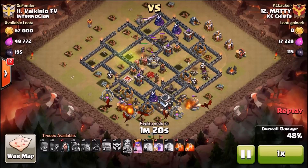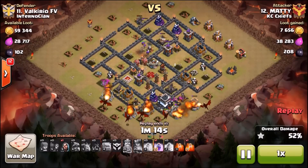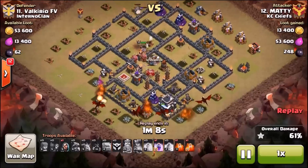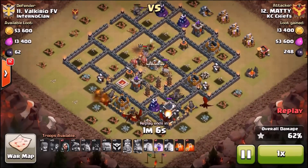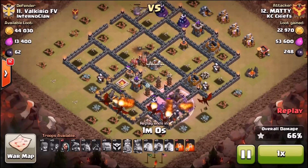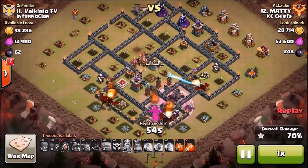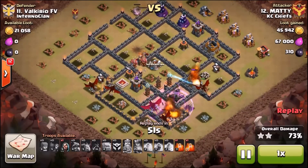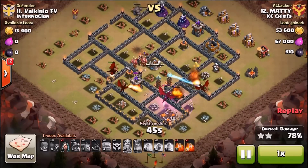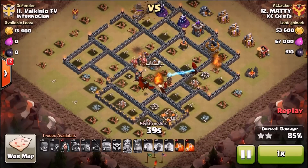He wanted a little stronger push with his kill squad - the king fizzled out and died on the heroes there. But the archer queen was clutch, came through and took out the air defense - good timing. He does have a rage left for all the dragons. The enemy has a Tesla farm down there, so it's nice to rage the dragons through so they don't take too much DPS. There are x-bows, three Teslas, and an archer tower down there - a lot coming in on those dragons.